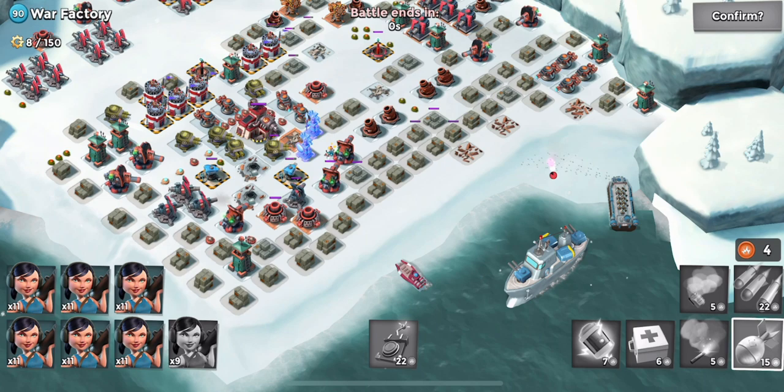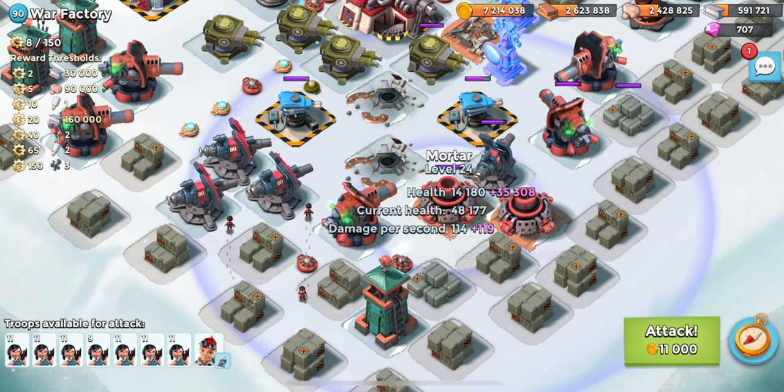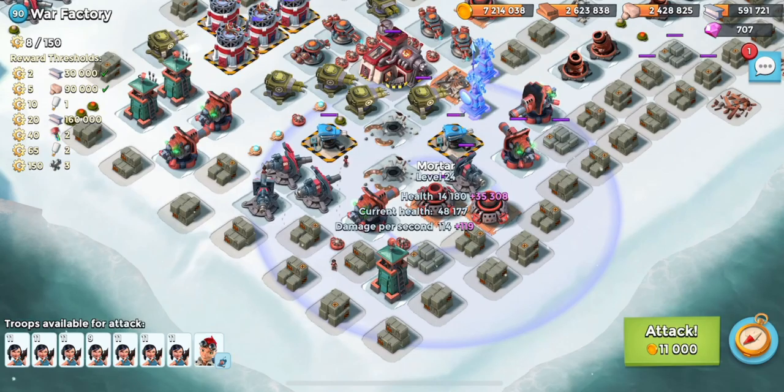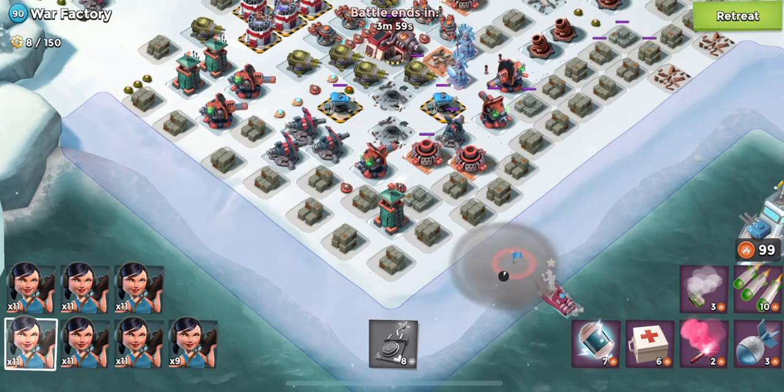Lost a couple troops there just by not being super smart. Now that the rocket launchers are gone, it's not a super difficult hit. We're sitting here with three hits left. Since we've got an extra couple attacks, what I'm going to do is just use EverSpark and get rid of a couple of the mortars to be super safe.